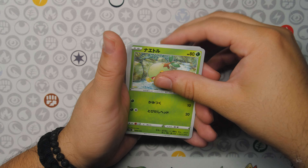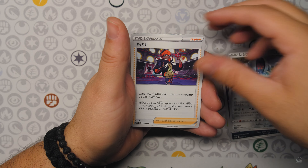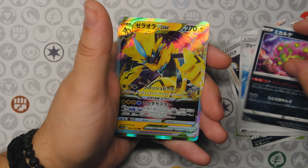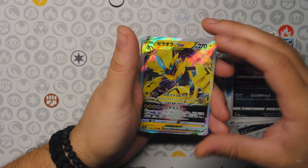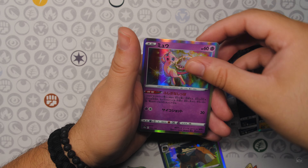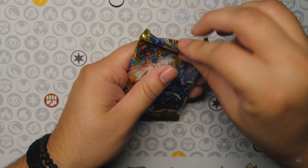Moving on — Turtwig, Thievul, Registeel, Raihan, Spirit Tomb, and a Zerora V-Star. And just a Torterra and a Mew Hollow. Solrock Digital Hollow.